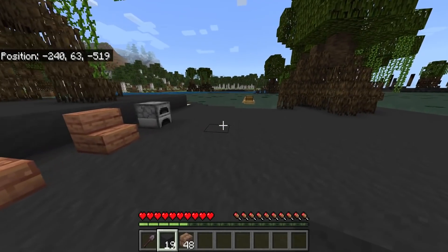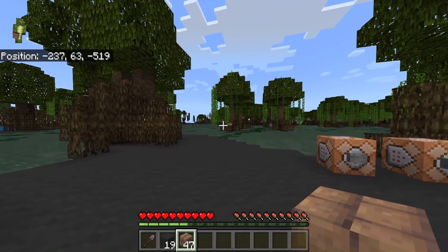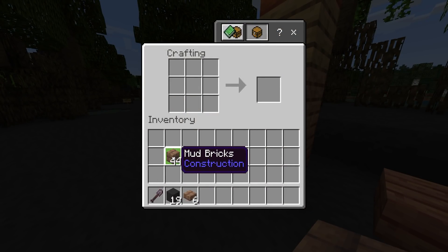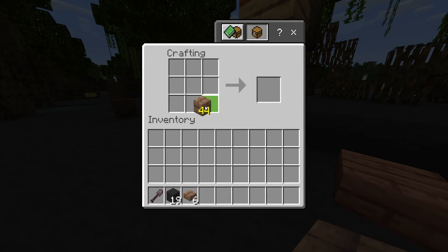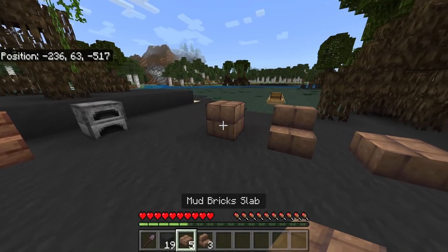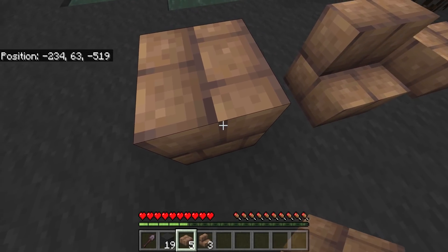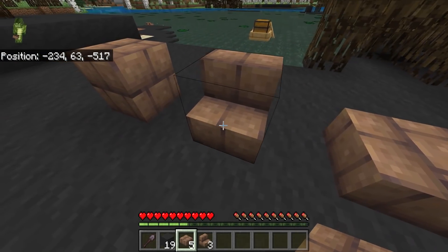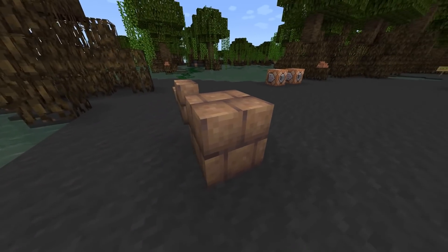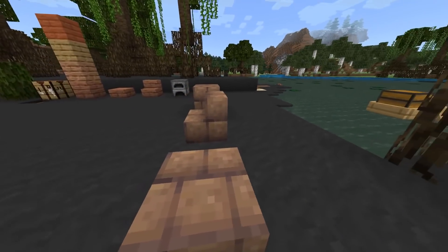Let's make a couple of these because this is going to be one of my favorite blocks to build with. We can make slabs and stairs too. They look really, really cool - they're obviously a close relative to the stone brick family and I really like stone brick in Minecraft. That little pixel right there triggers me though. Minecraft always seems to be off by like one pixel - they've done it in Caves and Cliffs as well and they need to fix it.